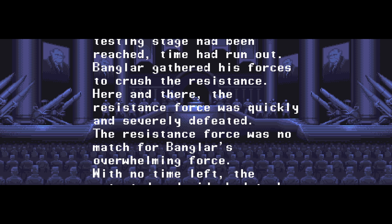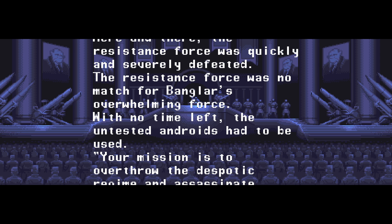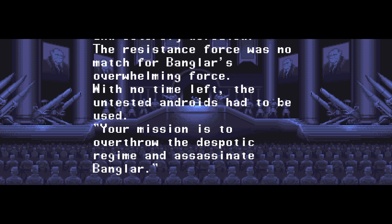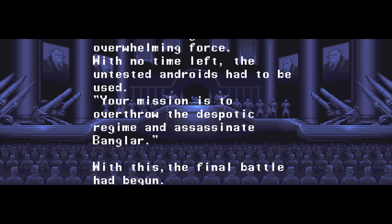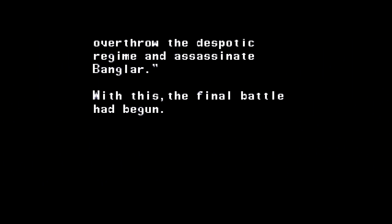The story is set in the future, where the world is dominated by a creature named Banglar. He commands an army of humans, mutants, and robots, and has ruled over the world for decades. A rebel army rises up, and after failing to take down Banglar with conventional weaponry, they send in combat robot ninjas to take him out. That's basically it.